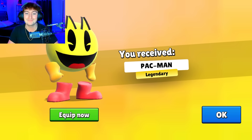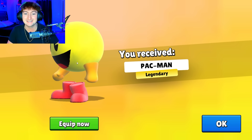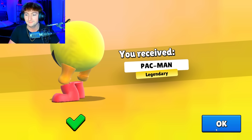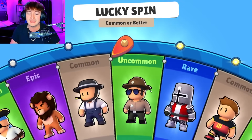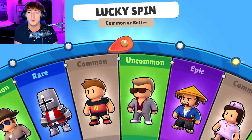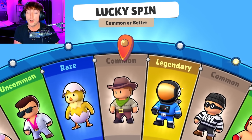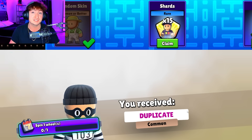So we got Tier 1 with Pac-Man Legendary, and they actually fixed the skin — he doesn't look like he has an entire dump truck behind him. This is the first time that we've gotten a main collab skin as the Tier 1, which is really, really cool. Let's see what we get out of these lucky spins. After we open up the Stumble Pass, I will show you everything that's new with this brand new update.